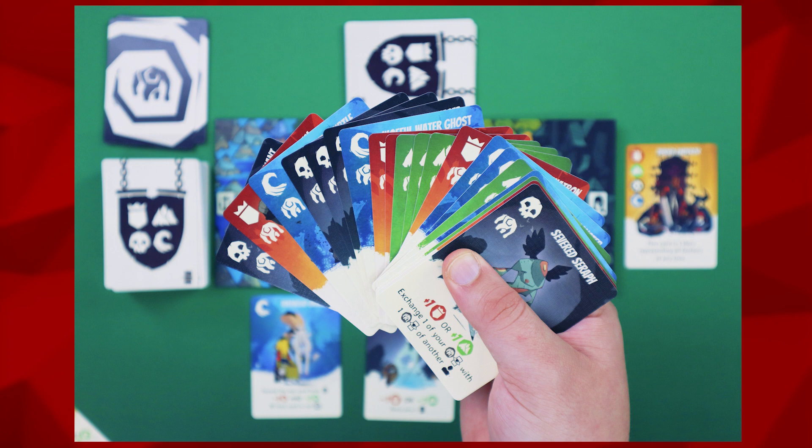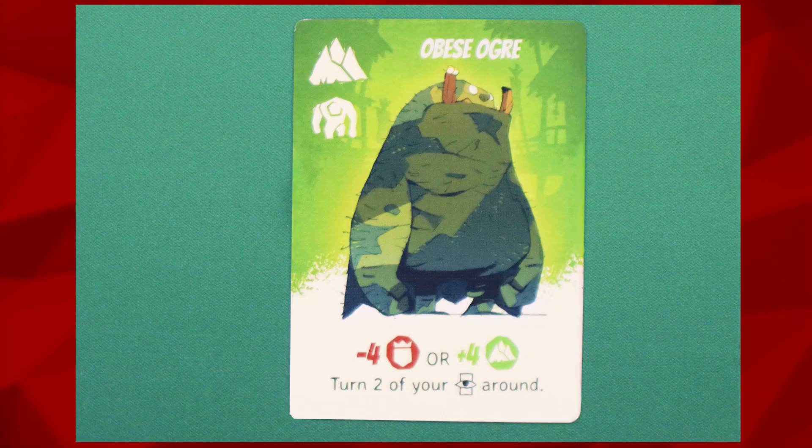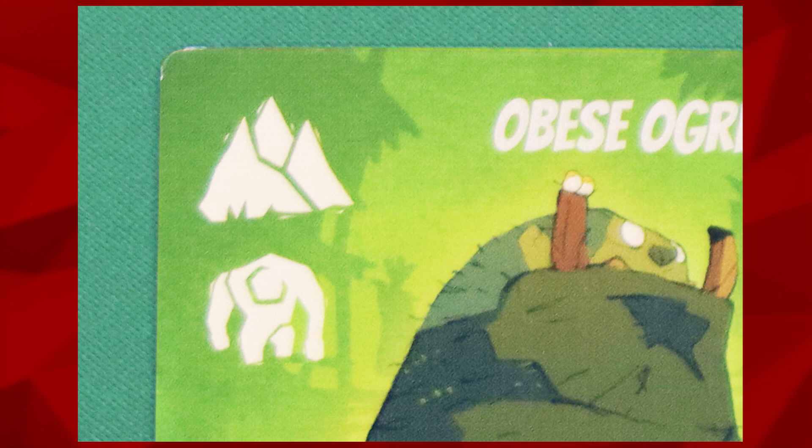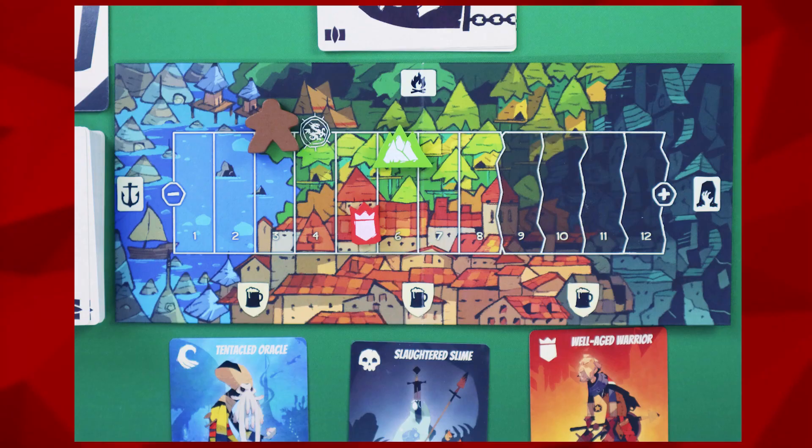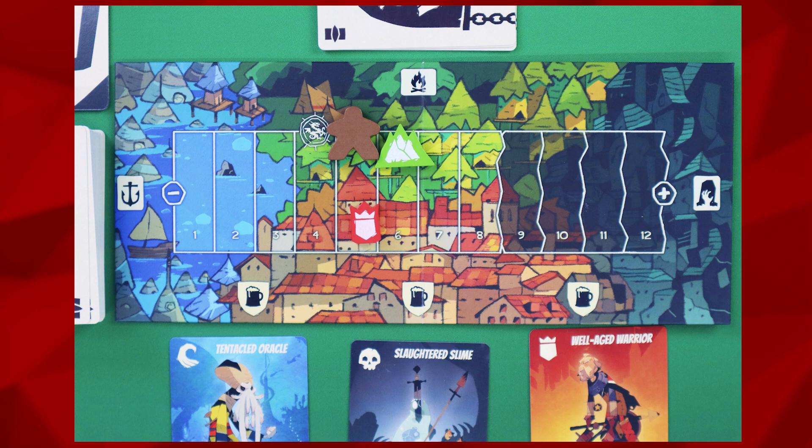The Guardian faction has its own unique rules to keep an eye out for. Guardian Hero cards will have two faction symbols: one for the Guardian faction, and one pertaining to one of the four previous factions from the base game. Guardian Hero cards are played just like any other hero card, except when played from your hand and you perform their ability, you also move the Guardian marker two spaces to the right on the power track. The Guardian marker only moves if the card comes into play and you perform the ability.